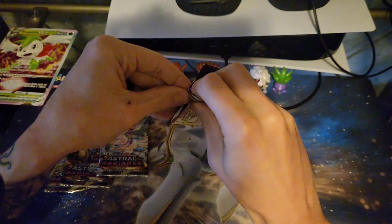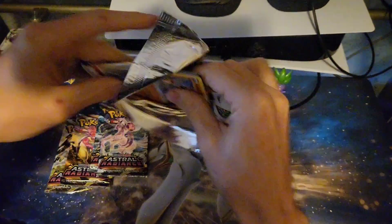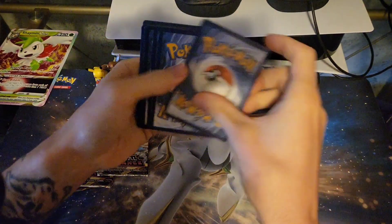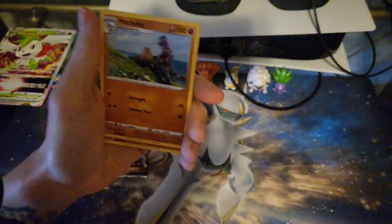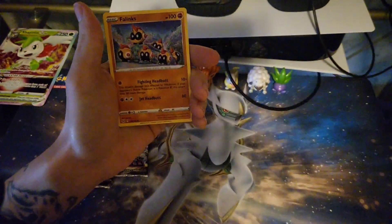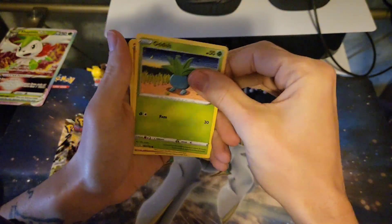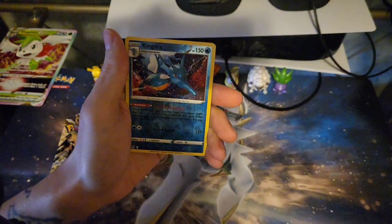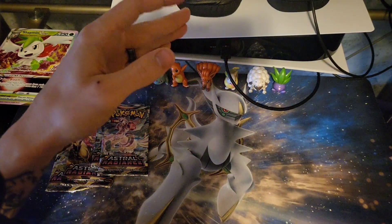Last pack of Lost Origin. Fighting Energy, Choke, Mirage Gate, Kaskun, Phalanx, Polywag, Oddish, Growlithe. At least get something out of the Trainer Gallery — nope. And nothing. Lost Origin was a bust.